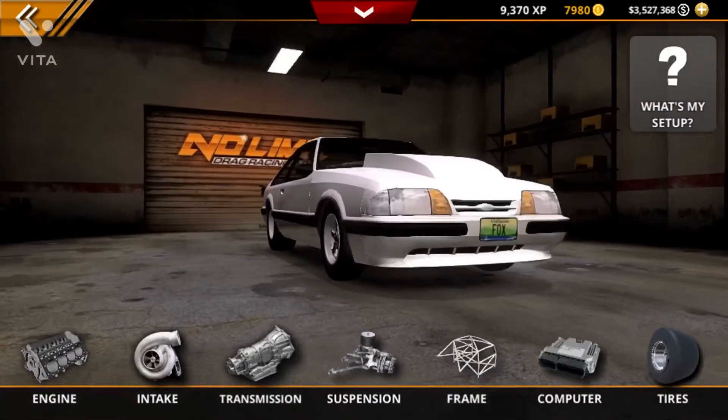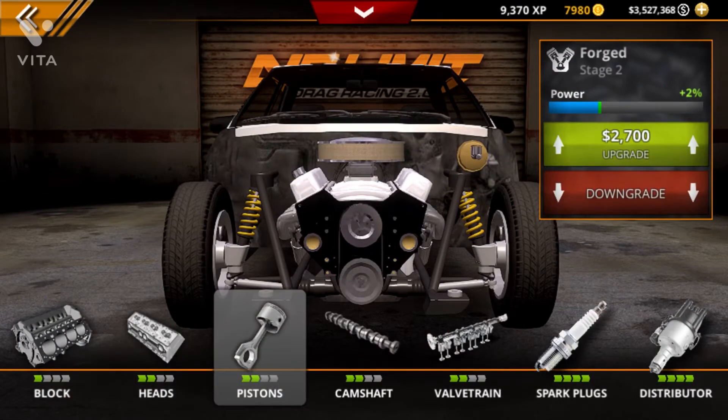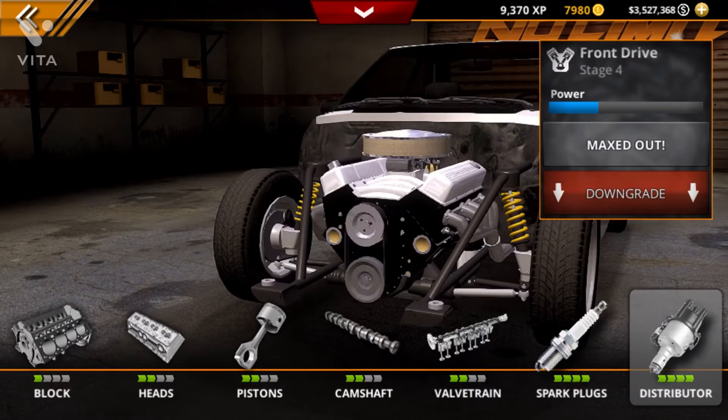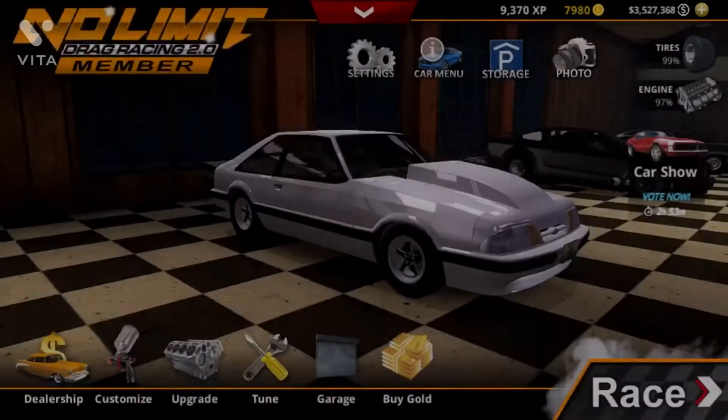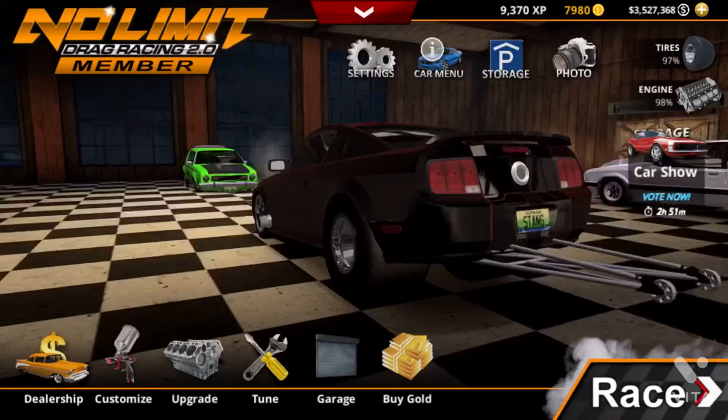Do this amount of upgrades: just upgrade your heads, pistons, camshaft, and valve train once, and max out your plugs and distributor. You can customize it however you want, but I found out that the bigger your tires are, the faster the opponents are.